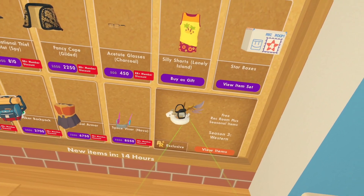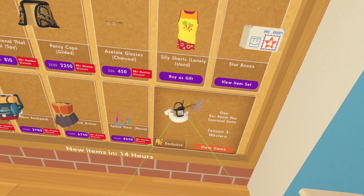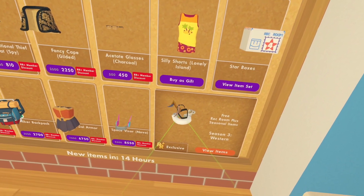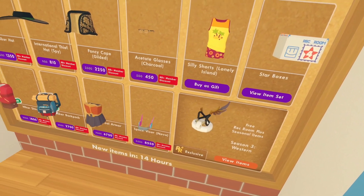As you can see, Rec Room has kind of suggested that you could have these two items on at the exact same time, and this is what it would look like. If you take your hands off, the wings are a bit in the wall, but you know, that's all right.